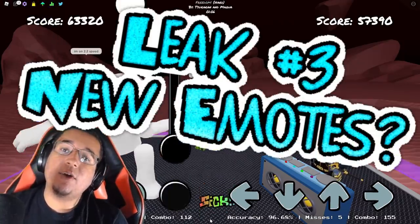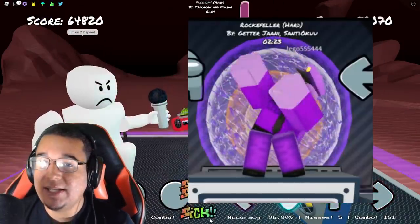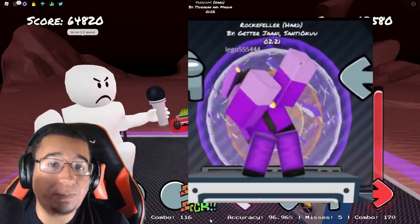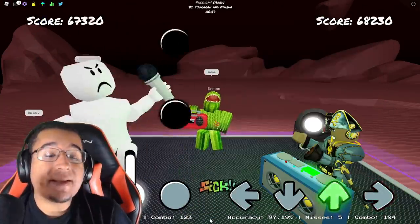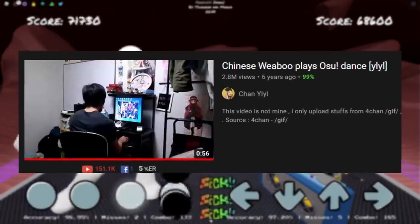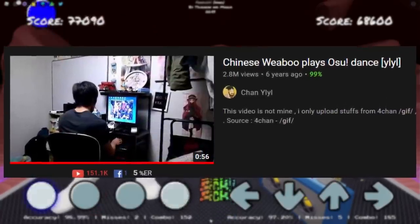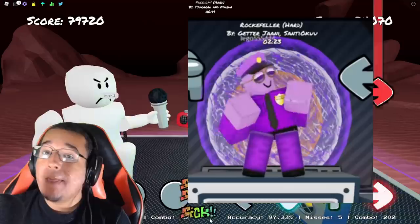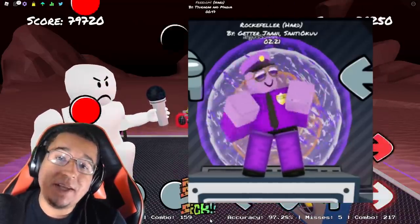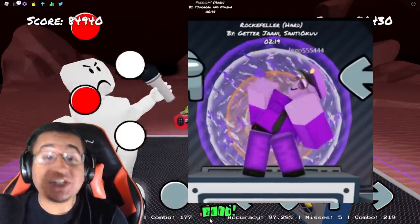The next leak is going to be the new emote that LEGO is showcasing on top of the speakers. This emote is not from any mod — it's actually an original emote that comes from a video called 'Chinese Weeboo Plays Asu Dance.' These two players in the video are just dancing around doing the same emote that LEGO is doing on top of the speakers, which is pretty funny.